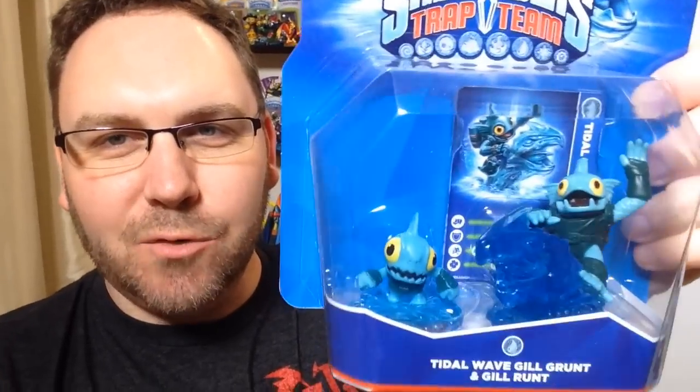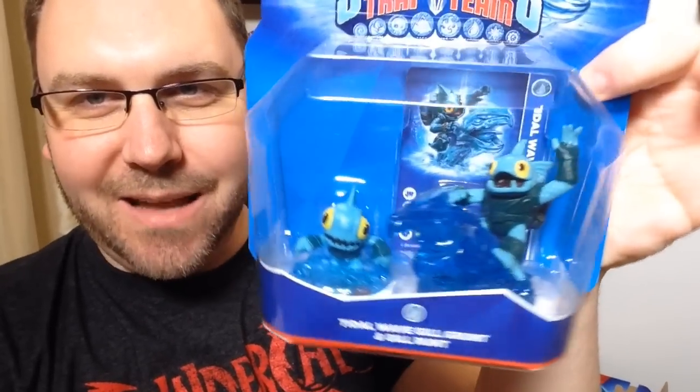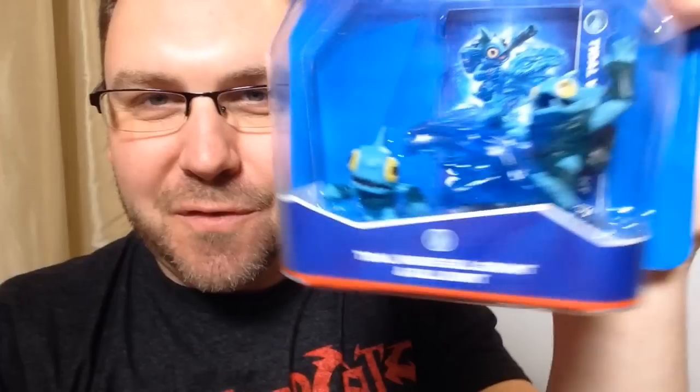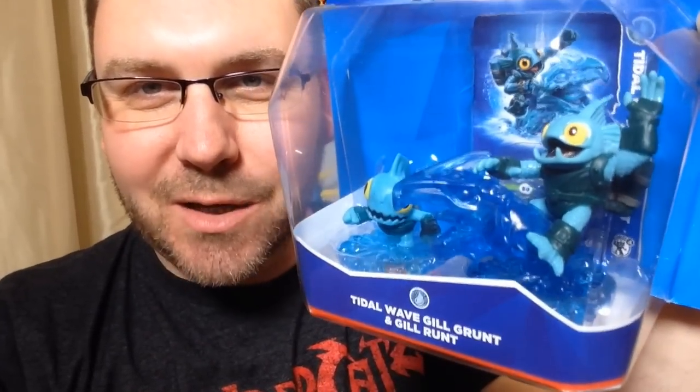Here's the Walmart exclusive Buddy Pack they're calling it — it's Tidal Wave Gilgrunt and Gilrunt. Two water elements, one mini, formerly a sidekick. Gilrunt was formerly a sidekick, but now he's gone to the Skylanders Academy and upgraded to a mini so he can fight. And there's the new pose on Gilgrunt.